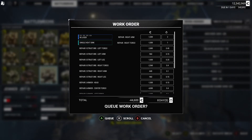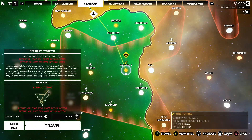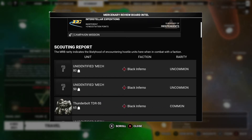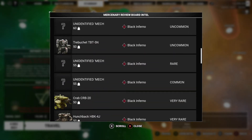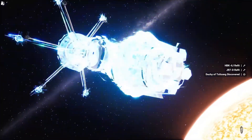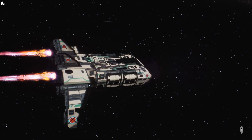Alright, you just need to repair a single heat sink and a medium laser — that's cool. Now let's go to Footfall, so it's a reputation 7. Okay yeah, we could do this — Interstellar, we will be facing Black Inferno. Look at this though: there's an 80-tonner, 50, 65 Thunderbolt, 75, 80, 70, 70 — Griffon, Roger. Yeah, there's a bunch of stuff here that we could walk away with some good stuff.